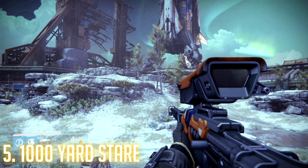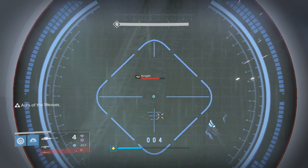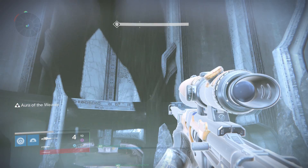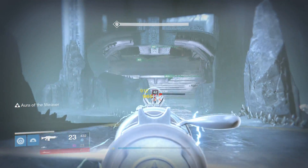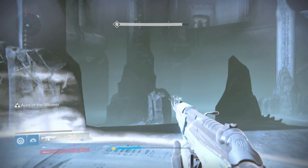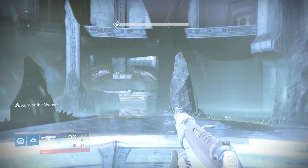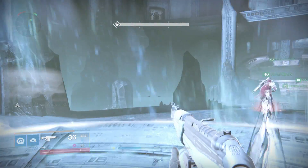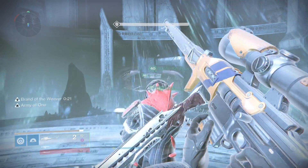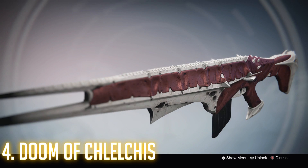At number five, we have the Thousand Yard Stare. This is one of the few guns that can actually go between PvP and PvE. In PvP, when you shoot and miss, you can actually get that bullet back sometimes. I've missed quite a few shots in a row and got every single bullet back — it's randomized, so you don't know, but that's pretty handy in the Crucible. In PvE, it also has one of the highest damage outputs. If you're down in the Goroth pit and need to shoot him, it has a very high damage output and will take out Goroth quickly if your fireteam has a sniper like this.